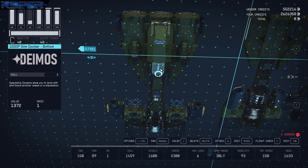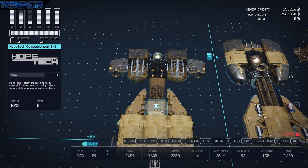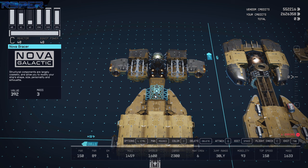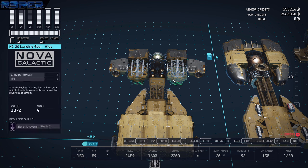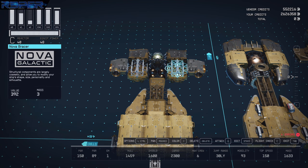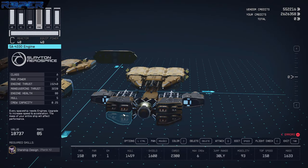The docker is right there, attached to a one-by-one. We have two Nova cowlings, a Nova bracer, and the HE3 tank which sits between the two landing gear. On top of those landing gear, we have Nova bracers. Attached to the outside of those are the Nova braking engines. Flipping around to the back, we've got four of the 4330s in their different configurations.